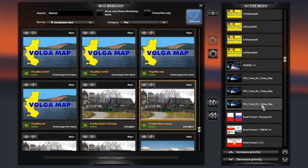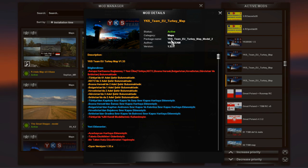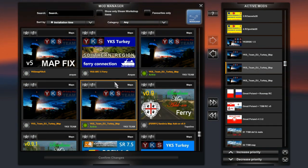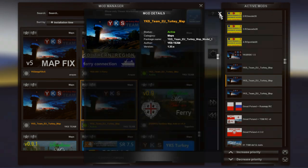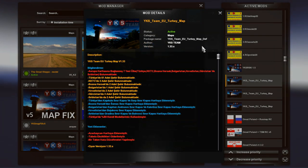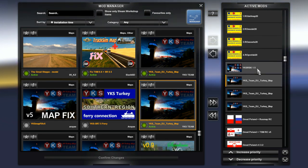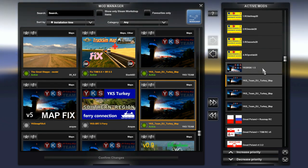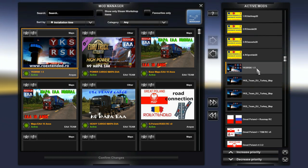Then we have the YKS team EU Turkey map — model 2 file (you can't really tell it's model 2 unless you look at the package name), then model 1, and then the DEF file. We are not going to use the original map file. Instead we are using the YKS RSK 1.5, which replaces the map file. In the Europe edition I used version 1.4, but obviously there's a 1.5 now so I'm using that one this time — only to ensure that Arias is happy.